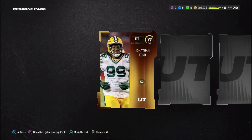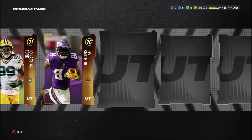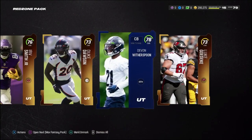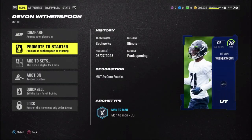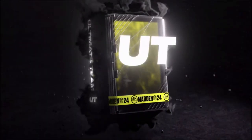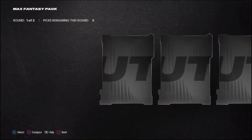Now we're getting into the red zone pack, starting this off with a 71, a 76 Irv Smith — not bad — a 73 Duke Johnson, and then a 78 Devon Witherspoon. I wonder if that goes for like 4,000 coins; that's a nice solid card to pull.